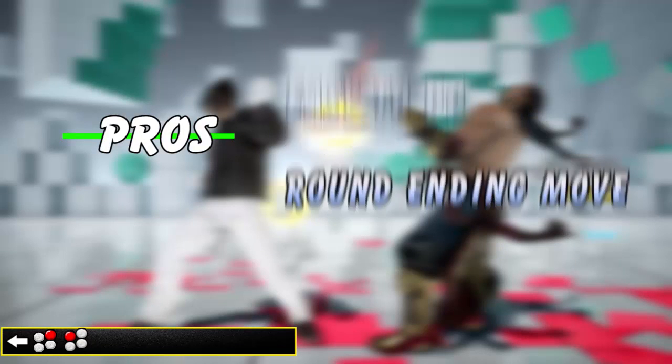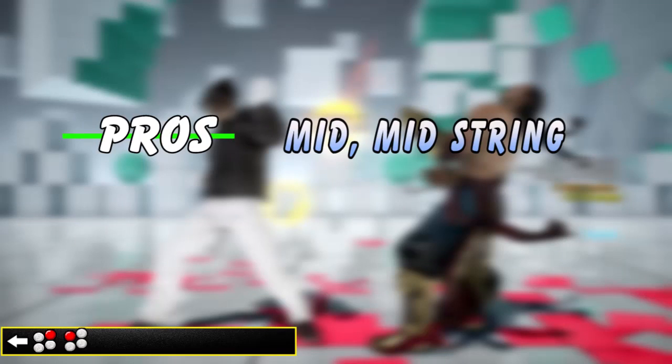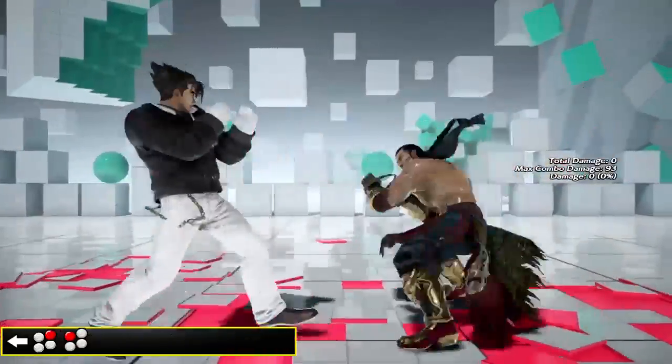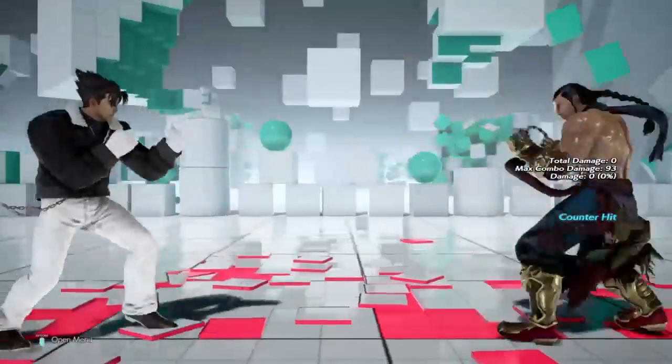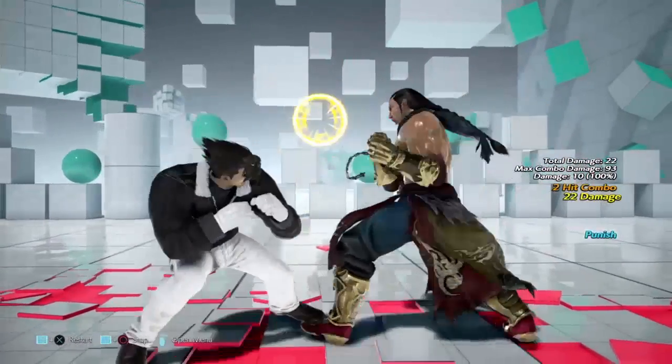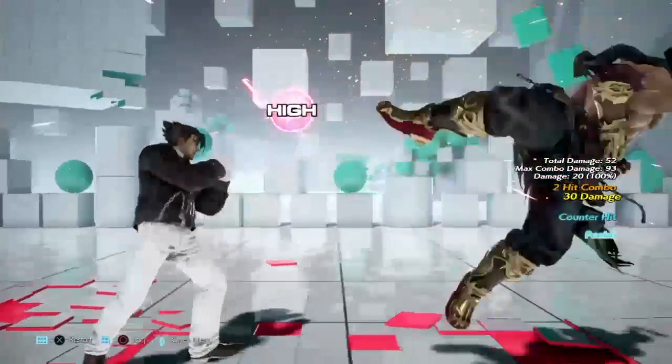Back 2-1: the easiest mode. Jin can whiff punish by using back 2-1 through spacing or after side steps, but it's only plus 2 on hit. While it's the easiest punish to apply, it really doesn't scare the opponent very much. It doesn't have optimal long-term use since in many matchups Jin wants to stay far away, and back 2-1 leaves him very close even on hit. However, because it is plus 2, it can be helpful with his shimmy game.